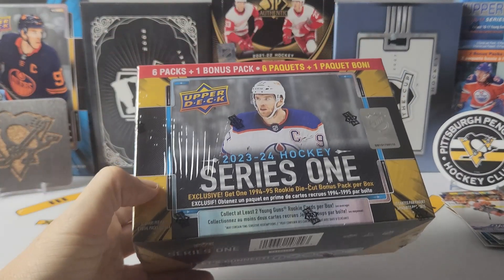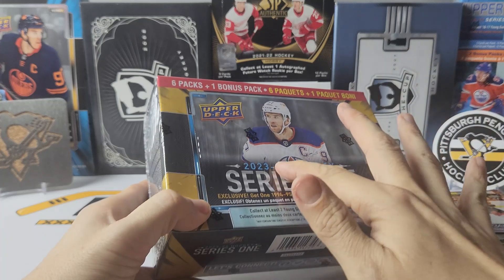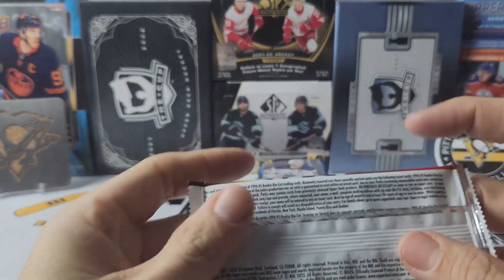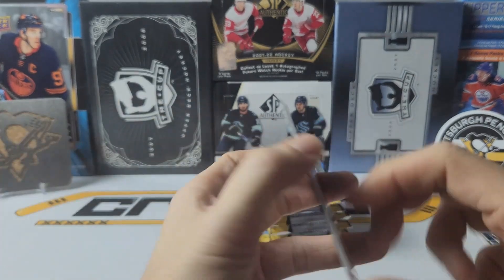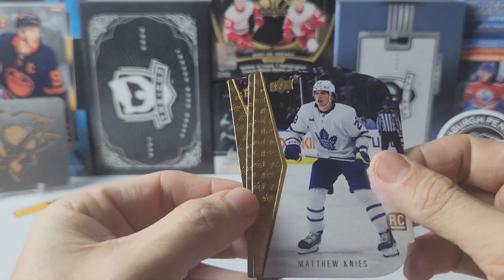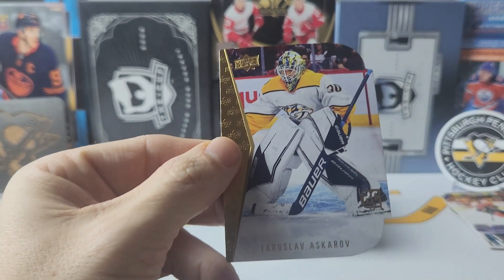Alright, box number two. They had reds in the past, I don't know if they do. Woohoo, some different ones. We got Matthew Knies, Marko Kasper, and Yaroslav Askarov.